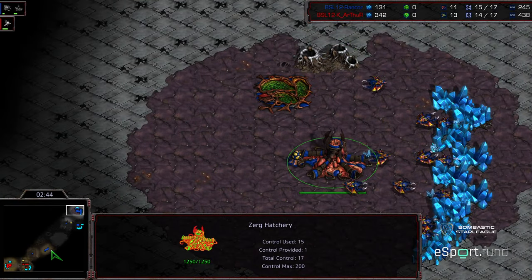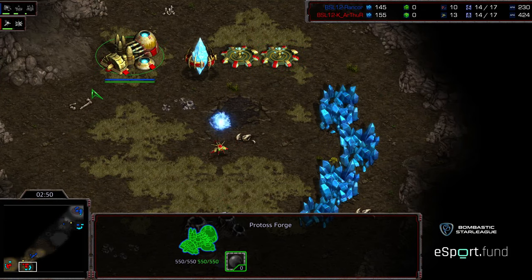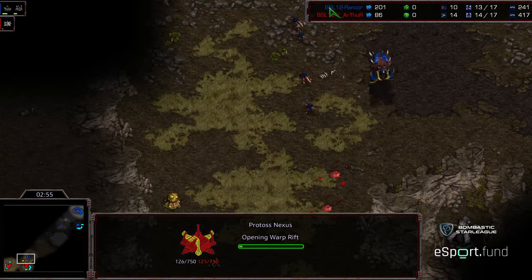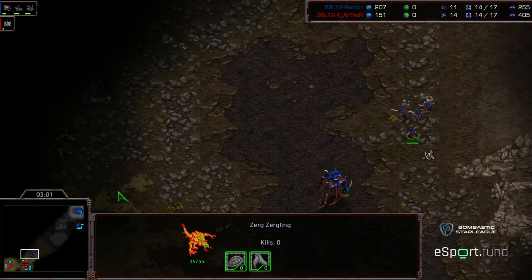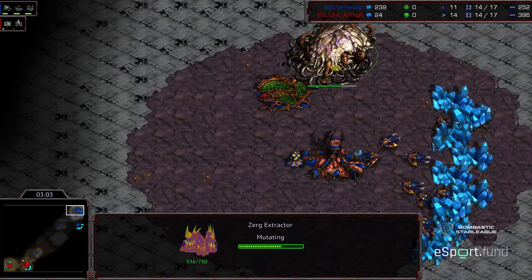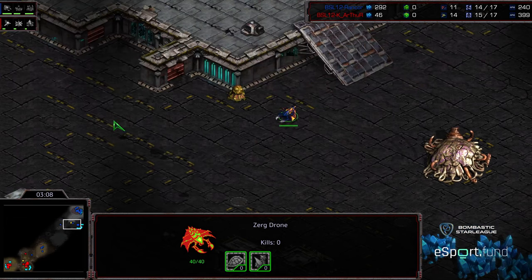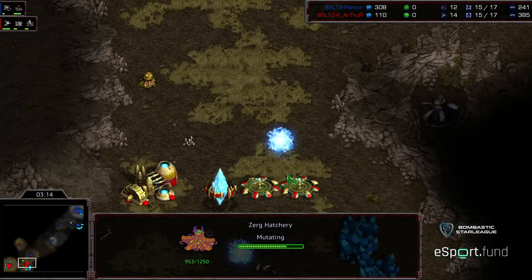No follow-up Zerglings, and the two cannons should be sufficient to pull them back, but one cannon might take decent damage. Zergling going to back off. Two of their brethren are taken out. Natural expansion making its way. Rancor moving out with a drone — it looks like he's going to go for an in-base third.